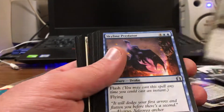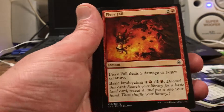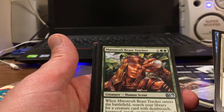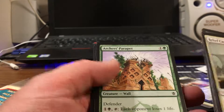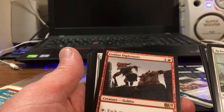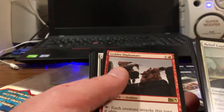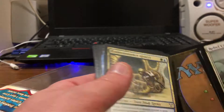Relief Captain, Skyline Predator, Fiery Fall, Take Inventory, Archer's Parapet, Linen Scimitar, Swap, Goblin Diplomats — each creature attacks, that's a hell of a diplomat. Gallows Warden.